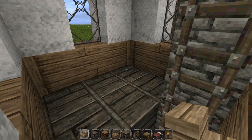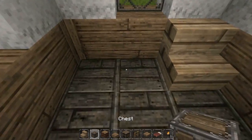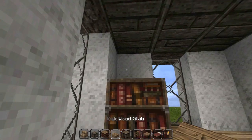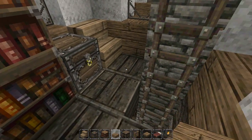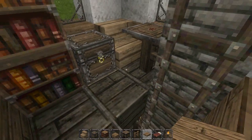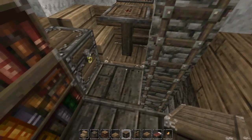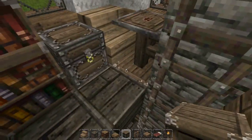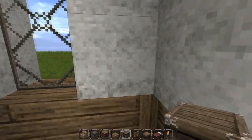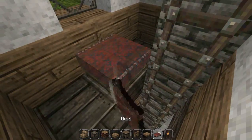Now it's time for the living space area. Take your birchwood stairs and place a chest right beside it, then take your bookshelf and go up two high with an oak wood slab on top. Take a fence, put a pressure plate on top for a nice table look, and underneath that put a crafting table. So you've got your crafting table and the chest right next to each other — everything is convenient.